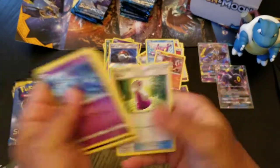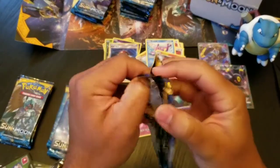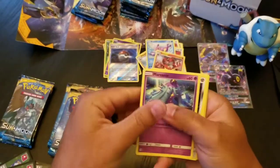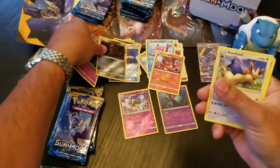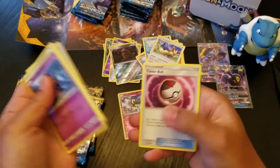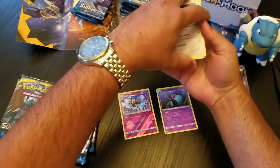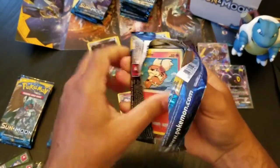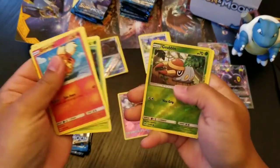Dang, we don't have very many left here — about eight packs left. So in eight of these packs hopefully we get something good. Another green code — geez. I think I shuffled these out. I think I got the whole bad pack on this side or something. A Stoutland regular rare. Another green code — geez. I think this side is definitely the side with all the bad cards.